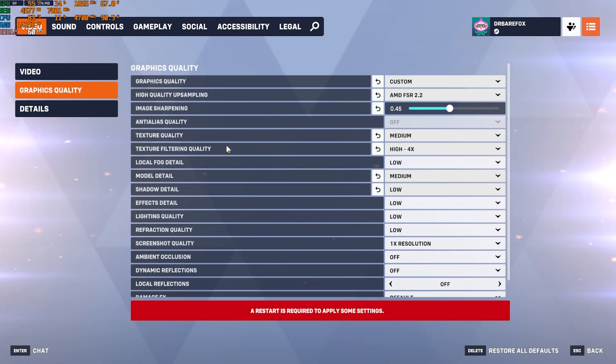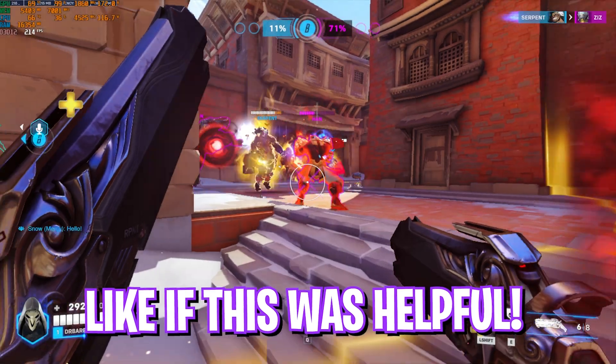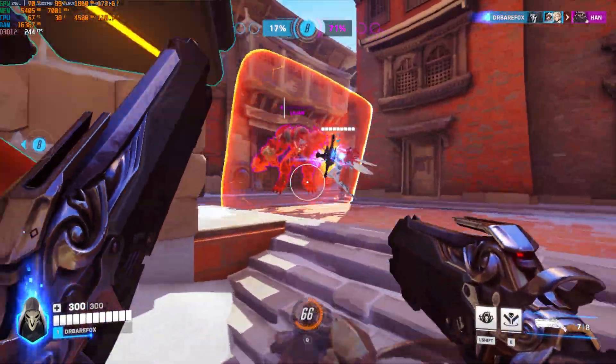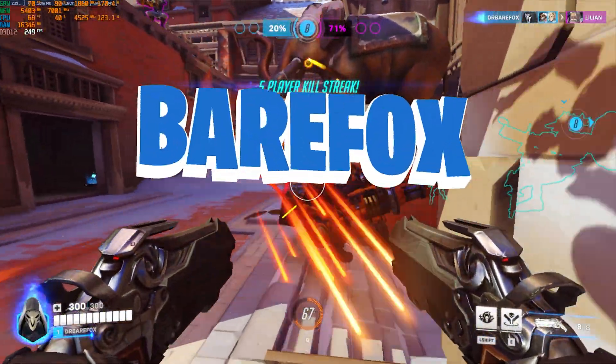Once done, press Apply, then press Escape — now you can drop into the game with the best FPS possible. That was it for this video. If I helped you out, make sure to leave a like and hit the subscribe button. We're really close to 250,000 subscribers. See you in the next video — stay tuned, keep watching, and peace out.